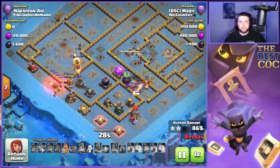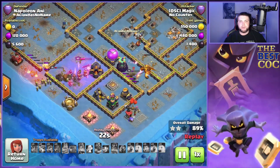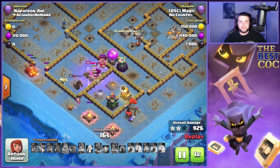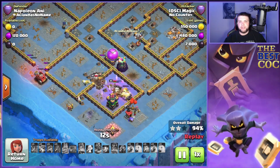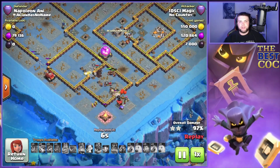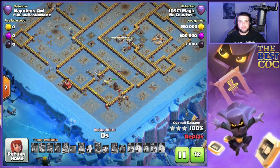We still have the king ability, another super dragon, and the queen working in the middle taking out the scatter shot. The king ability gets popped shortly. The super dragon actually almost takes out the RC but the king finishes that off. The yak is still alive and helps break through the wall — pretty much easy cleanup from here, not even needing the balloons out of the flame flinger.